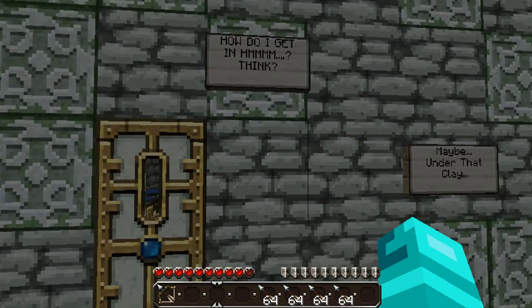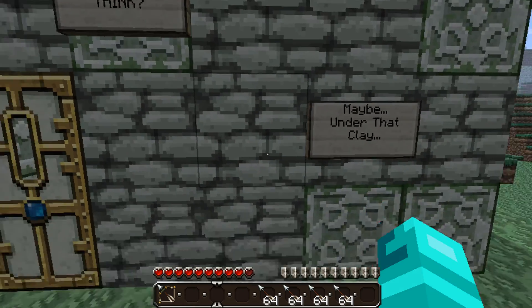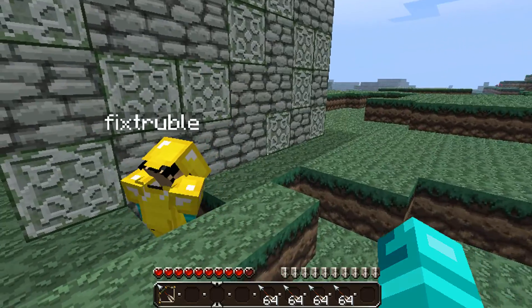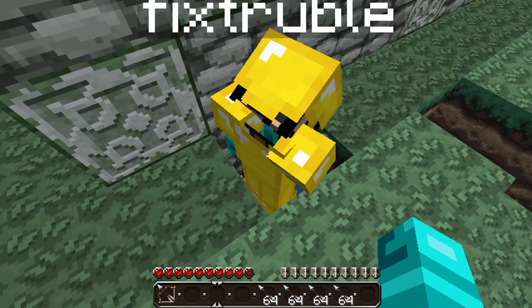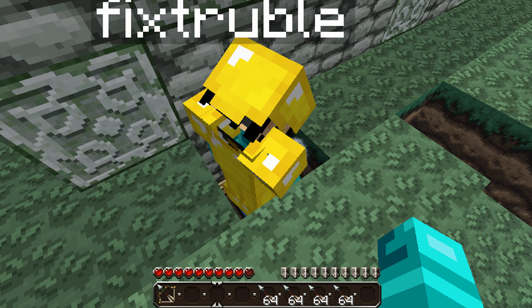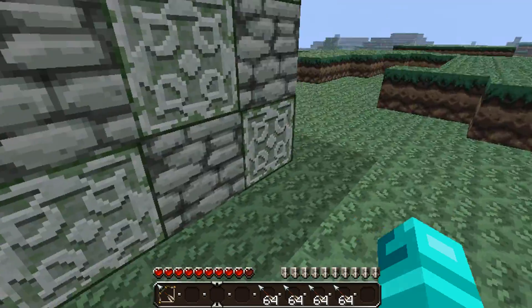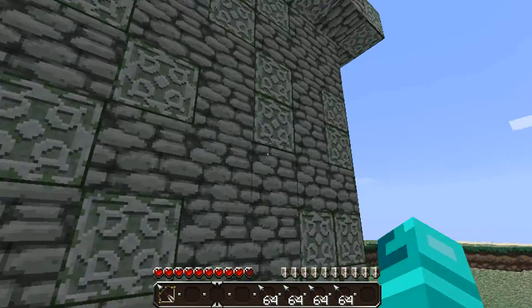How do I get in? Think — maybe under that clay? Was that clay? Yep. I got a sword. Maybe I got to go left. I'm sure. I got a redstone torch. Redstone torch? Okay. Take those all.